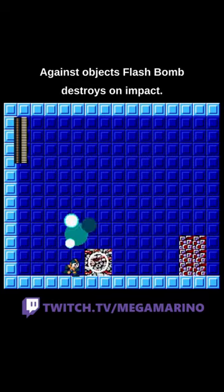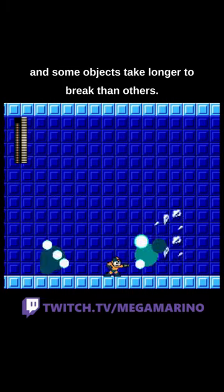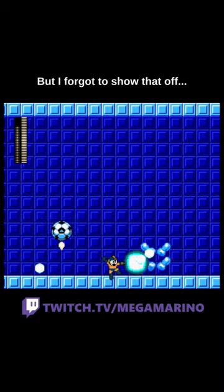Against objects, Flash Bomb destroys on impact, and some objects take longer to break than others. It can also light up rooms pretty well, but I forgot to show that off.